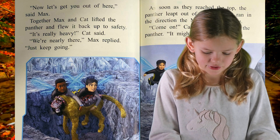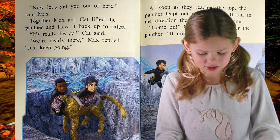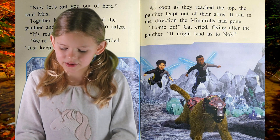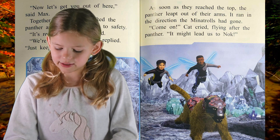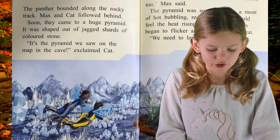Together, Max and Cat lifted the panther and flew it back out to safety. "It's really heavy," said Cat. "We're nearly there," Max replied. "Just keep going." As soon as they reached the top, the panther leapt out of their arms. It ran in the direction the Minotrolls had gone. "Come on!" Cat cried, flying after the panther. "It might lead us to Nock!"